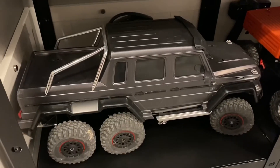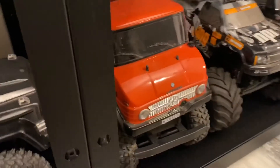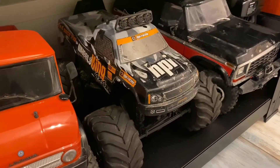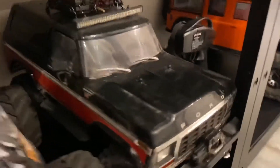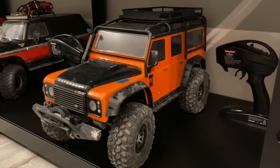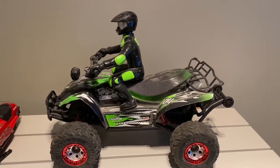Down here we have a 6x6, here we have an MST Unimog Crawler, here we have an HPI Wheelie King, a Traxxas Ford Bronco with a winch, the orange Traxxas Defender, and lastly we have this buggy RC car.